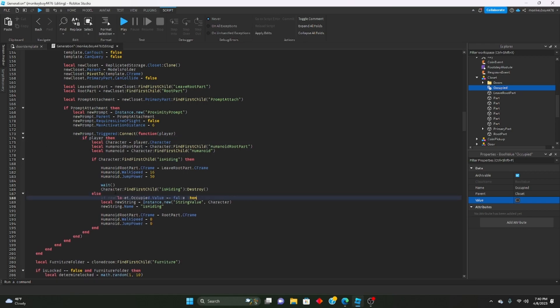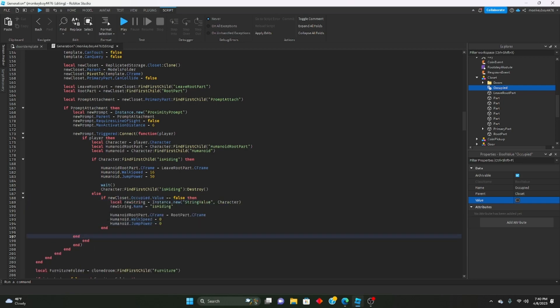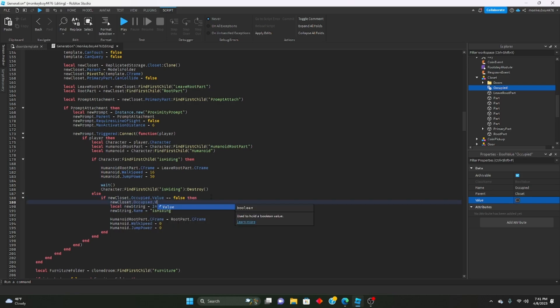After the else, we say if newCloset.Occupied.Value == false then, paste that code inside that if statement. What we're doing is checking to make sure no one else is in the closet before we hide. If that value is false — meaning no one's in the closet — we're allowed to hide. Then we set newCloset.Occupied.Value = true so no one else can come in.